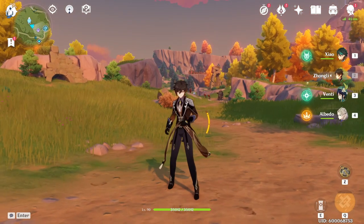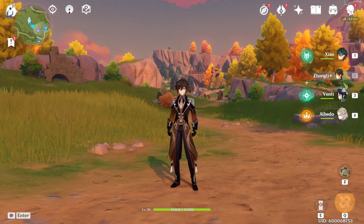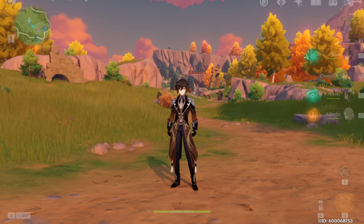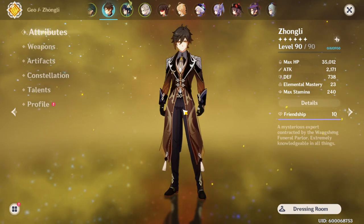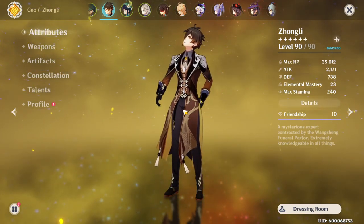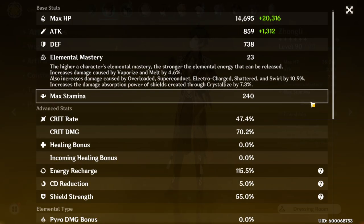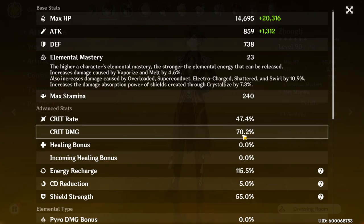What's up guys, it's your boy Darkskin, and today we are going to be trying to make Zhongli as strong as possible. Now if anyone's seen my Zhongli, my Zhongli is more of a support type Zhongli. And what I mean by that is, as you can see he has 35,000 HP, and if you look at his crit rate and crit damage, it's not super high. The reason is because I focus more on attack and HP.